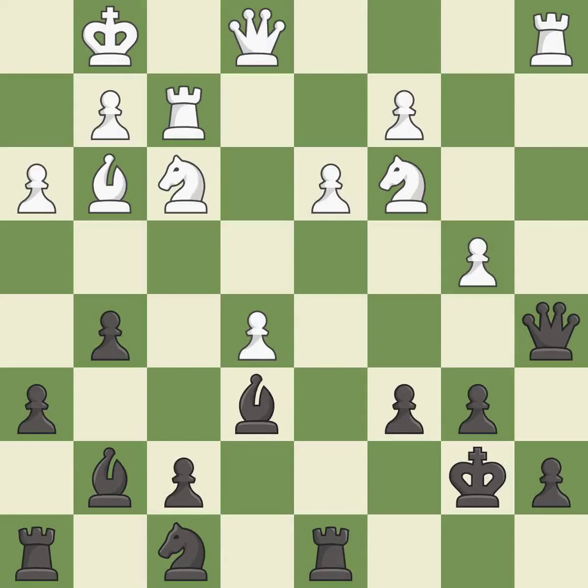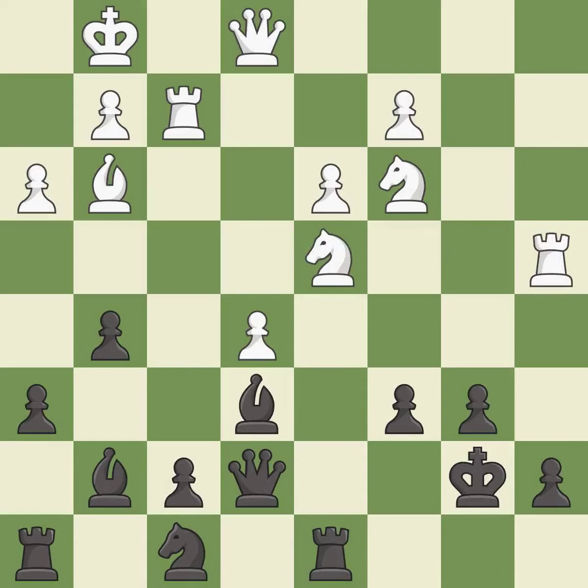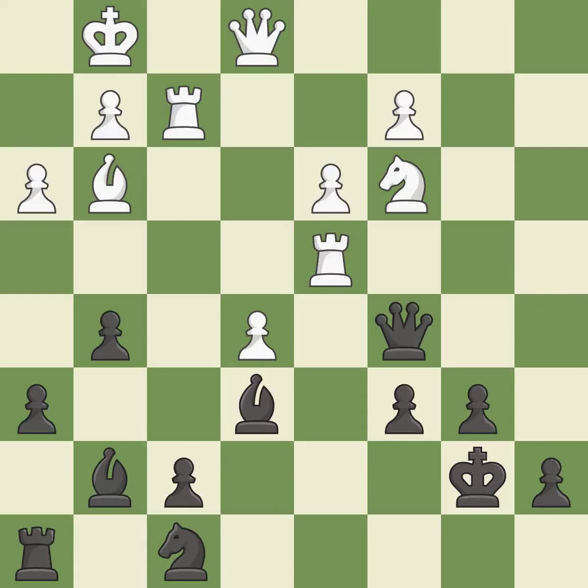Recaptures. Takes back. This develops a piece while also winning a tempo on a queen. This moves the queen to safety. This threatens to win a queen. An interesting move, although not technically the best. Recaptures. This is not the best — it is an inaccuracy. This move puts the rook on a safer square.